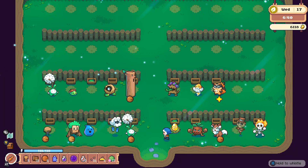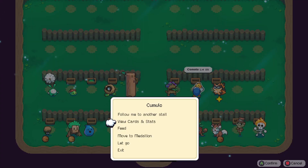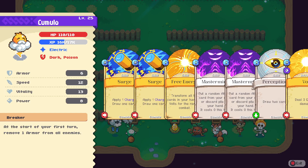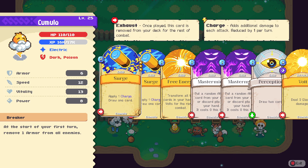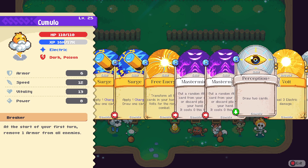Let's see how our spirits are doing. Here is our Cumulo, level 25 — look at this guy! His stats: 110 HP, that is fantastic. Maybe we should get this guy on our team now.